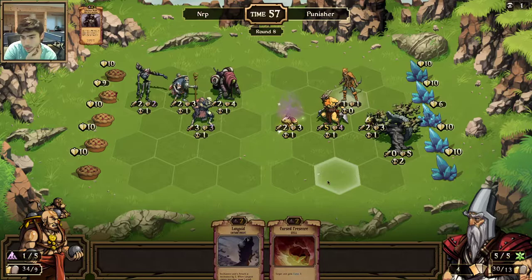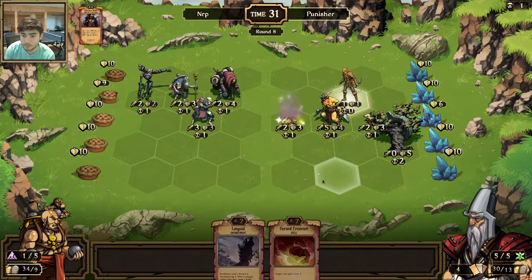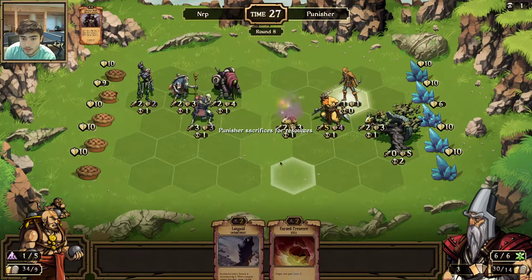I wonder if he runs Quakes or not. I wish I had a Damn and Curse for that Berserker, but I don't run it because there's a plethora of poison removal in this deck. All my creatures are attacking next turn — he's probably not going to be able to kill more than one, if he even kills one. So that should be good. They're not particularly lined up to where he's standing though.